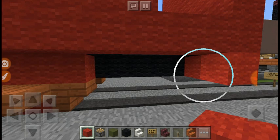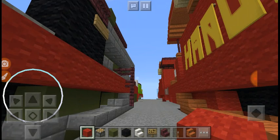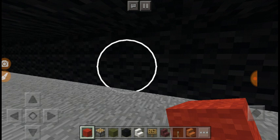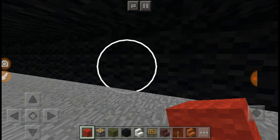You want four blocks away from the back of the engine of red wall, make a T shape for Harvey's wheels. And now you want to do the same thing on the other side.